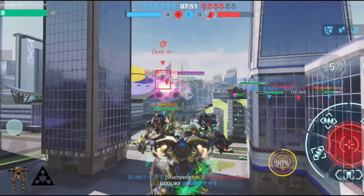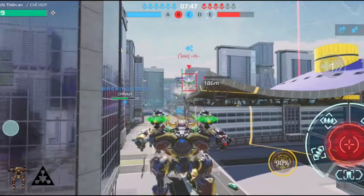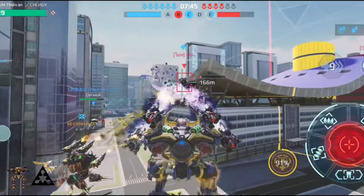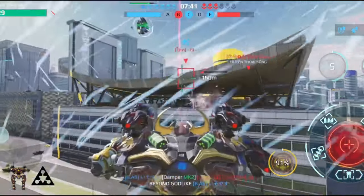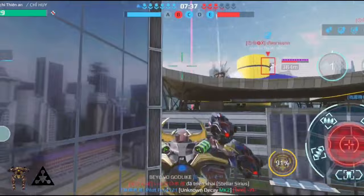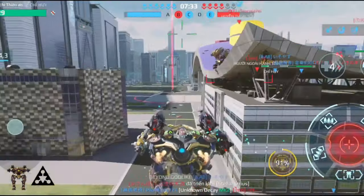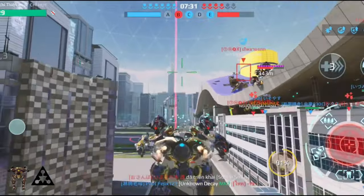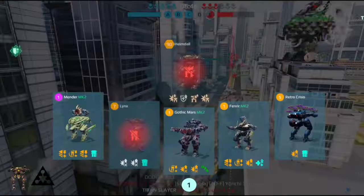Helmer Dye là một Titan đa chức năng do Evo Light sản xuất, với nhiều công nghệ chuyển đổi hình thái, nên nó có hai chế độ. Một là tổ hợp sửa chữa di động, tự sửa chữa cho bản thân và đồng minh. Chế độ thứ hai là nó sẽ biến thành một pháo đài di động, có tốc độ di chuyển chậm nhưng được bảo vệ kiên cố, có thể tiêu diệt kẻ địch bằng vũ khí tích hợp và tăng sát thương cho bản thân và đồng minh. Sau khi bị phá hủy, Helmer Dye sẽ thả một thùng Myrobot để sửa chữa cho các đồng minh trong khu vực.